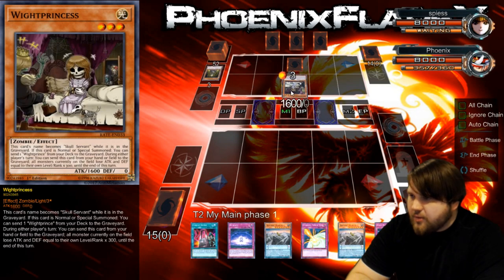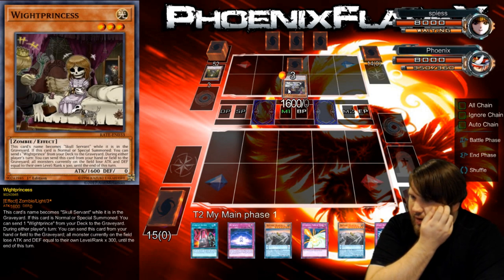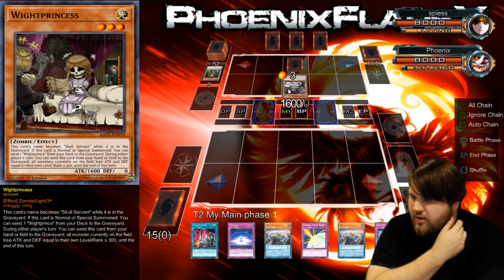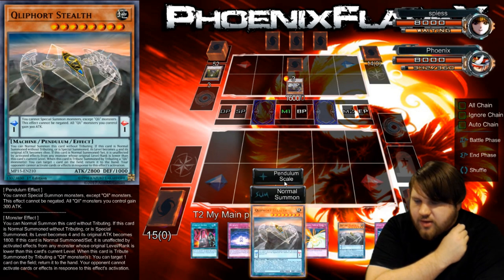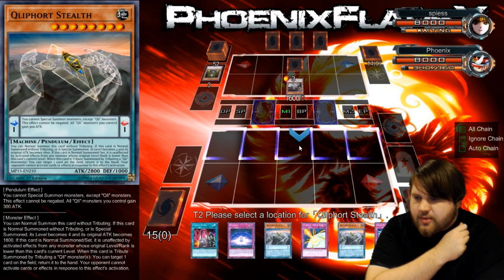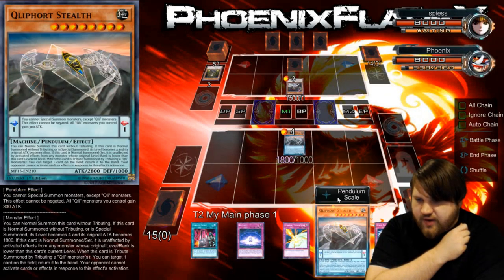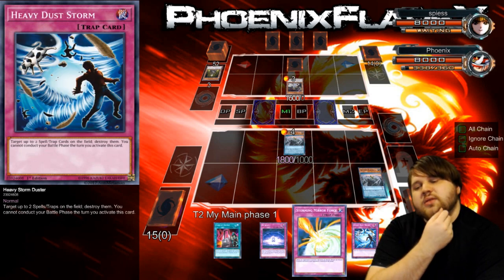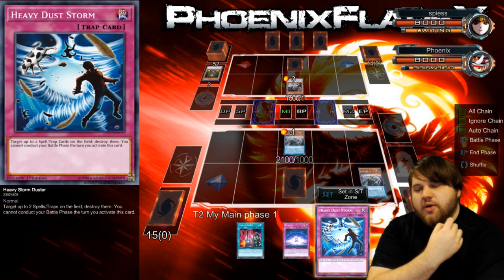My opponent is playing Whites — the Skull Servant deck — which is something I've got to be mindful of. He's sending one White Prince from his deck to the graveyard, and that would send those. So what I'm going to do is normal summon this Stealth. It's unaffected by this, so that's fine. I'll Pendulum Scale this, set these cards, and then play Demise to try to dig for one really good card.